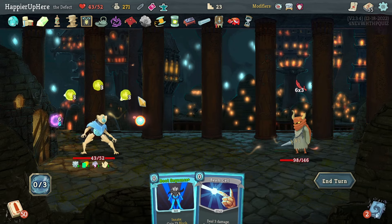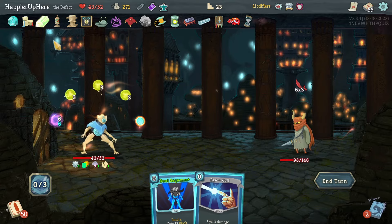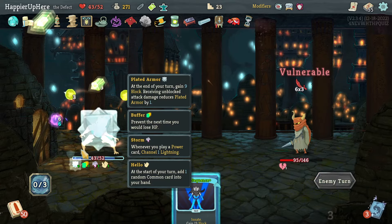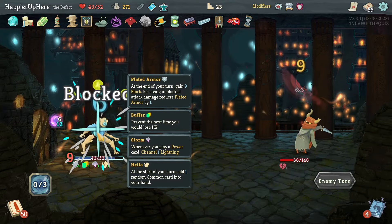Now I have nine — with Orichalcum at 15 with Plated Armor I should be fully defended with the blade armor and buffer. Not being attacked: Generic Algorithm — a little unnecessary but fine. Cool Headed, hoping for something good — nope. Four leftover energy wasted.